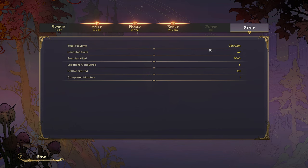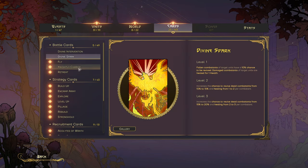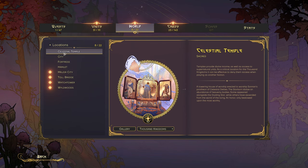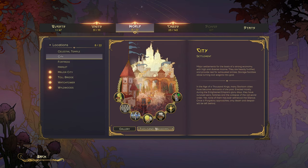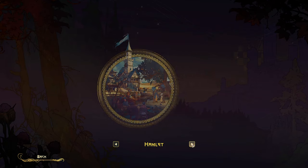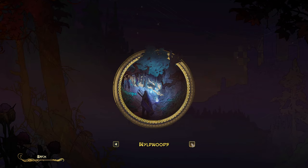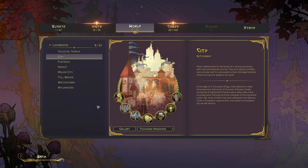This is my stats — okay — and songs. I don't know anything about songs yet. It tells you about how the cards work and the different levels. Celestial Temple, City of a Thousand Kingdoms, Old Race — okay, it changes on the bottom here but you can go through the artwork, which is pretty cool. I like that — Toll Bridge, Watchtower — yeah, that's pretty neat, some cool stuff.